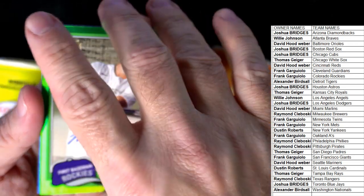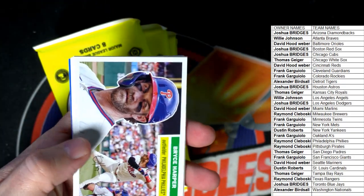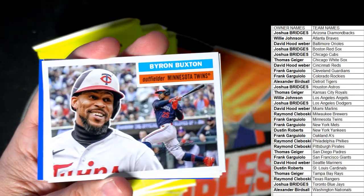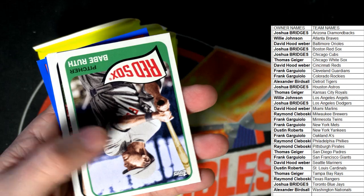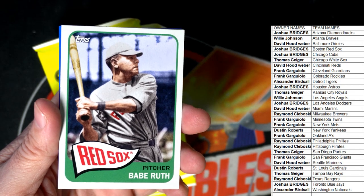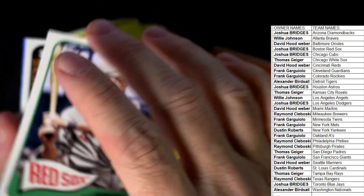Nice — 28 of 99, green parallel for Frank G. That kind of takes out the suspense for the rest of the break since we found the auto. Bryce Harper — nasty, got any Bryce fans here? Byron Buxton — I remember when he was the big name. Nolan Jones — wow, look at that Babe Ruth Red Sox card, Joshua B! That's awesome, that's a cool card, that's hot, nice pull man!